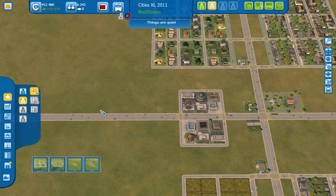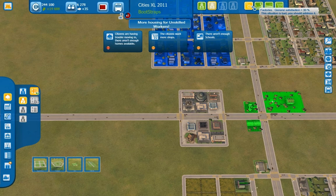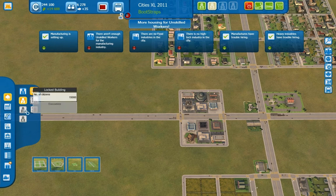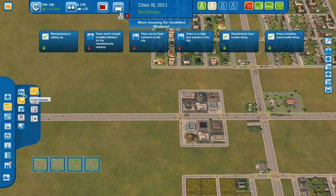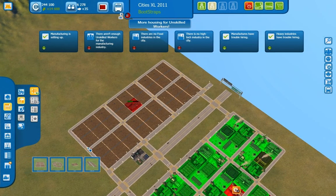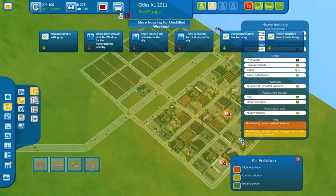Am I building too much? Am I building not enough? I don't know. The citizens want more shops. Let's play that at 1x. There aren't enough unskilled workers for the manufacturing industry. There are no food industries in the city. There's no high tech industry in the city. Bloody hell! That's high tech, so you're not getting that. But there needs to be food industry? For the menu... okay, I guess that kind of makes sense. Oh dear.